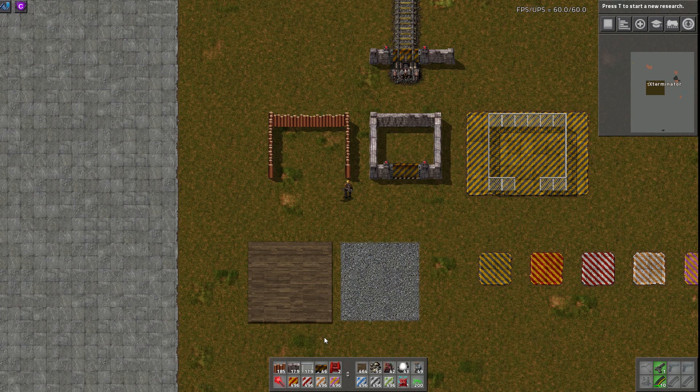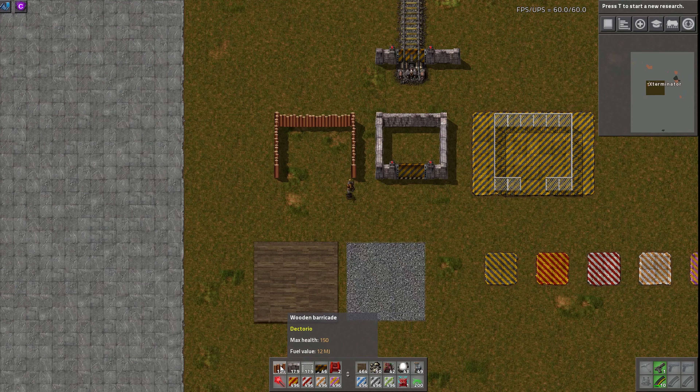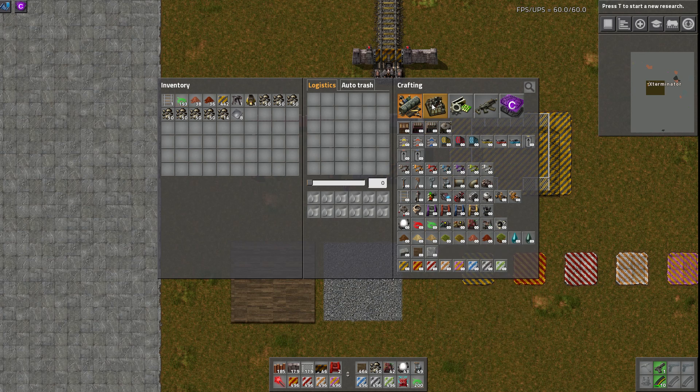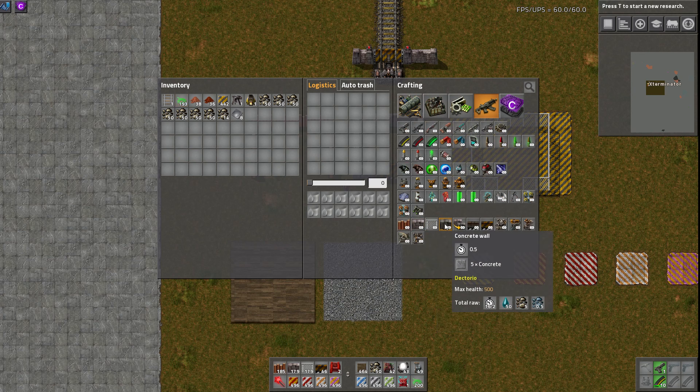It adds a wooden barricade and the health and stuff does vary based on the thing. You can actually burn these apparently — you can see down there 12 megajoules fuel value. So these wooden barricades have 150 health opposed to the 500 of a concrete wall. These are obviously just made from wood. They're weaker, but much earlier game stuff. And then after that we have a stone wall, which is made from stone brick, which is how you would normally make the concrete wall in vanilla, which is just called a stone wall.